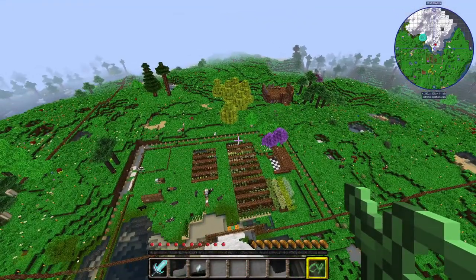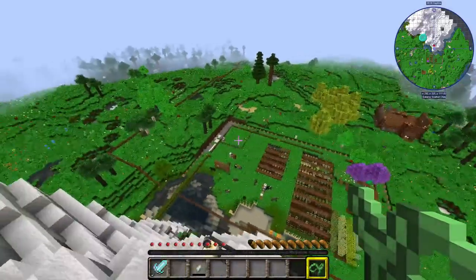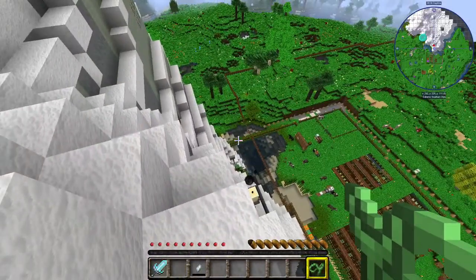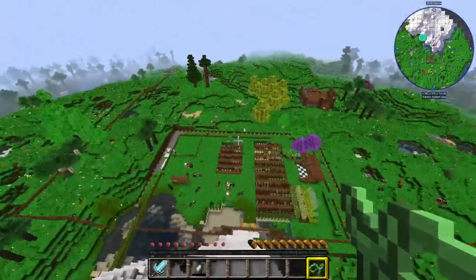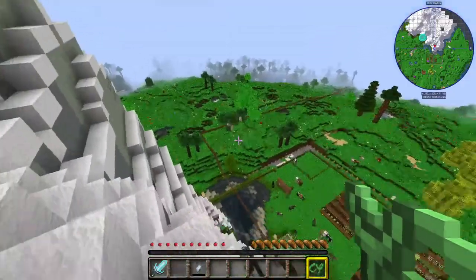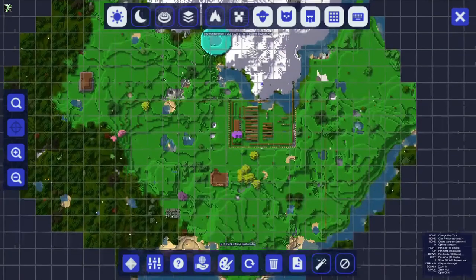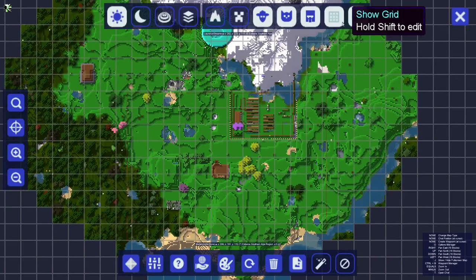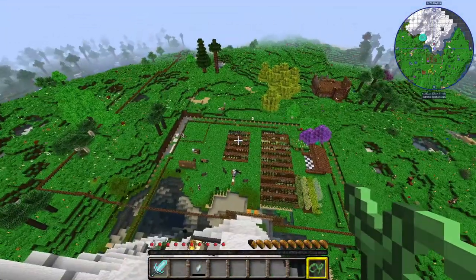Depending on how much attention you were paying last time, you may notice that things have changed a little bit around here. We've still got our original interior wall — the first area I fenced off in the first stream — which is well lit and completely flattened out. We've now also got this expanded outer area done after the second stream, with an extra fence going across a huge area. You can see on the map the inner perimeter and just about make out the bigger outer one as well. It's currently just a fence going over the hills, but we have plans to extend that into a wall later.